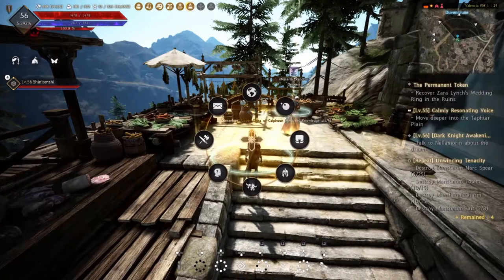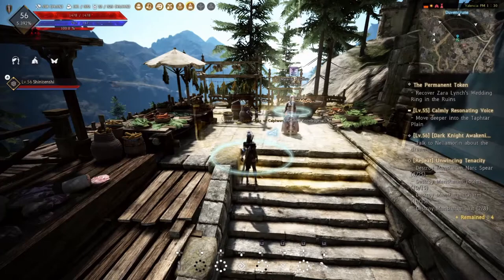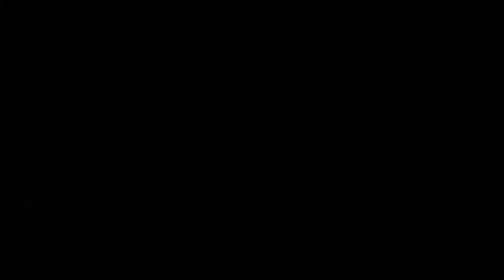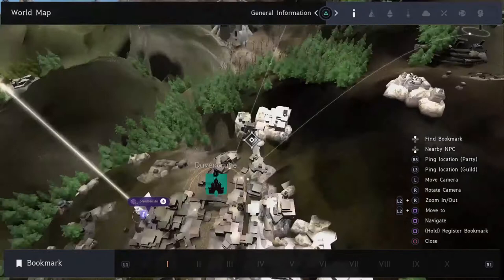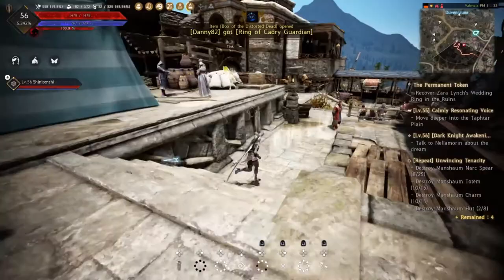You need a butcher's knife, so open up your NPC finder, come down to material vendor, click on it, and it will set a waypoint. Hit the L3 button and it will auto-path you there. Once you get to the material vendor, go to shop and buy one Dull Butcher's Knife - they cost 45 silver. Once you've got your butcher's knife, head to the front of the town. There's an archway on the map and that's where we're starting the first quests.